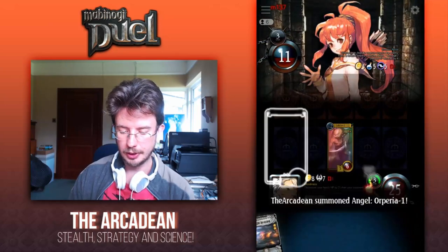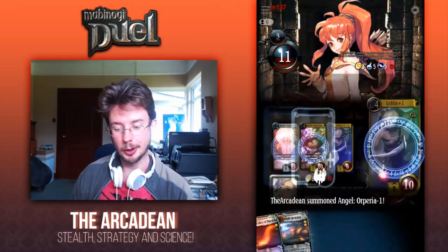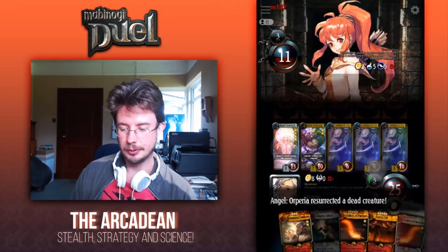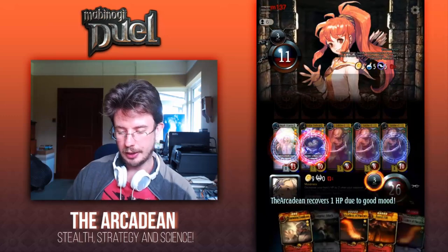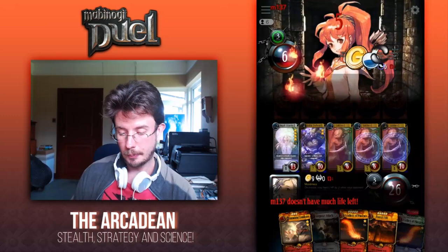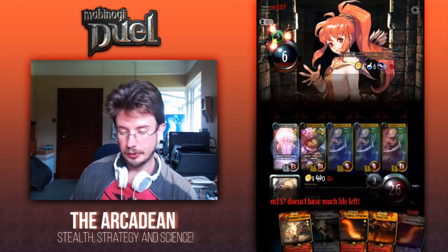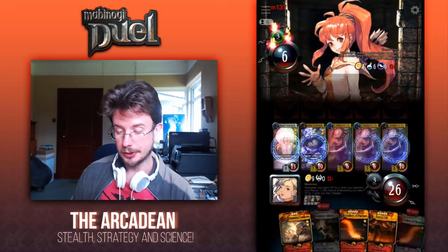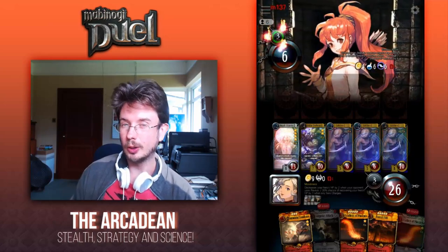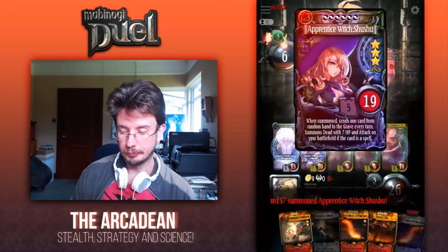We still have a goblin on the field doing damage every turn. However, this is getting into the late game, and this makes things dangerous for us — it becomes easier for her to counter and harder for us to flood. So Orperia is ready to roll. We're going to drop the Ultimate True Holy Spear because we're simply not going to be using it in this battle.